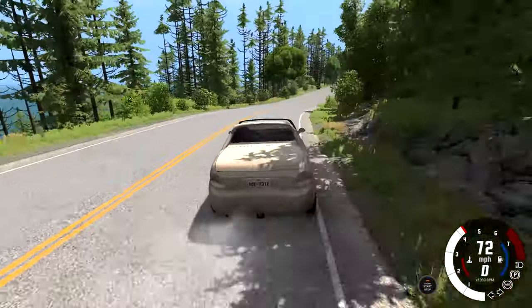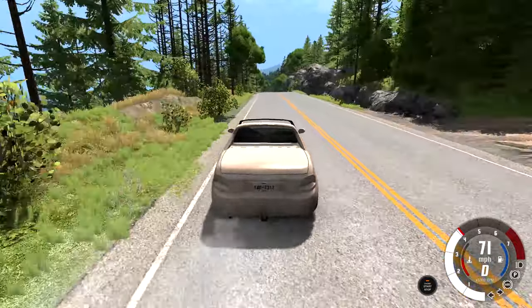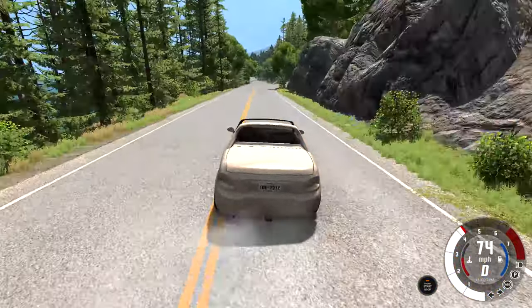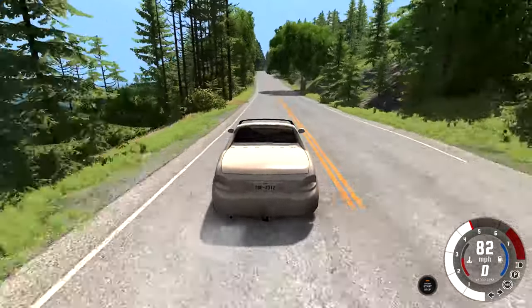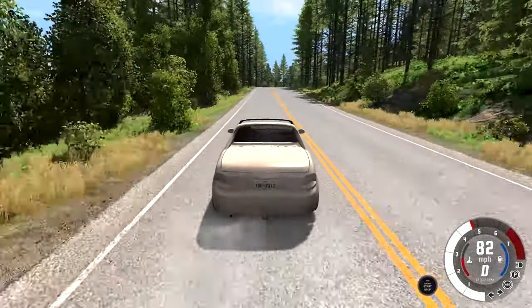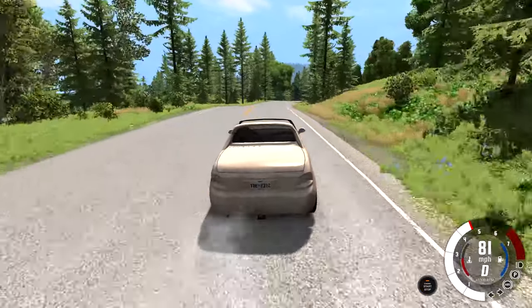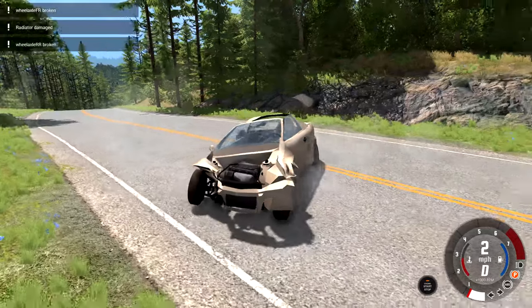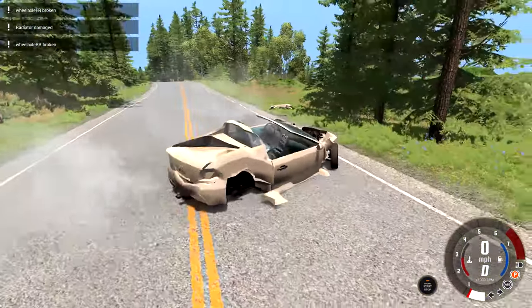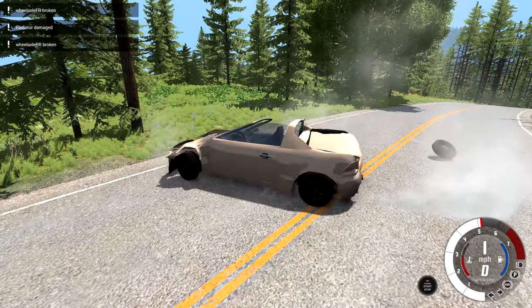Even slower than before — we would normally be up to 80 miles per hour right here, now we're basically sitting at 70 and not accelerating much. We're only accelerating here because it's downhill. Once we get to a level area, not much acceleration is happening. Let's just go ahead and — hello, trees! Nice spinning crash into those, and we got two broken wheel axles, so we're not going to be able to move at all.